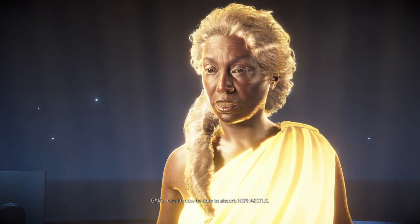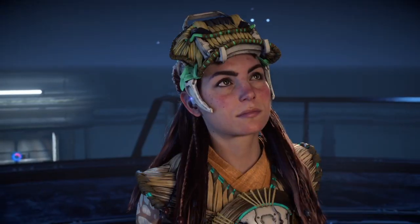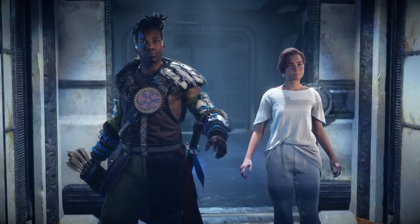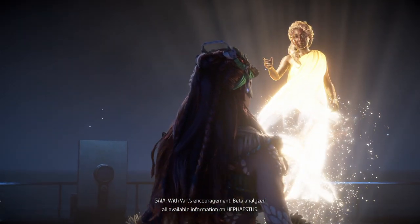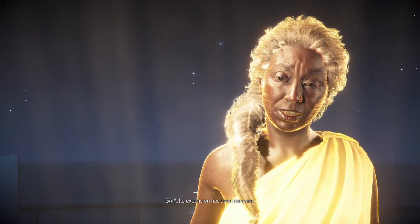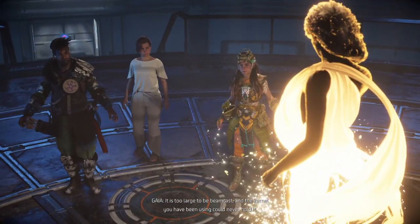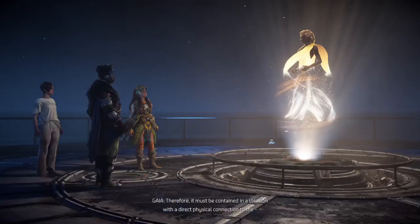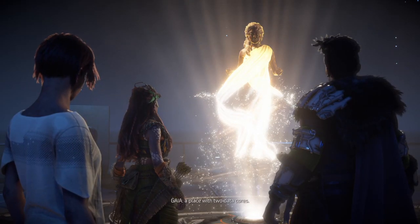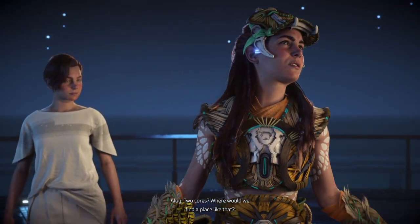With the acquisition of Ether, Poseidon, and Demeter, my heuristic processing density has expanded greatly. Unfortunately, we've made progress on a plan to capture Hephaestus. Beta analyzed all available information on Hephaestus - its expansion has been rampant. It is too large to be contained in the vessel you've been using and could never hold it. It must be contained in a location with a direct physical connection to me - a place with two data cores. Gemini.